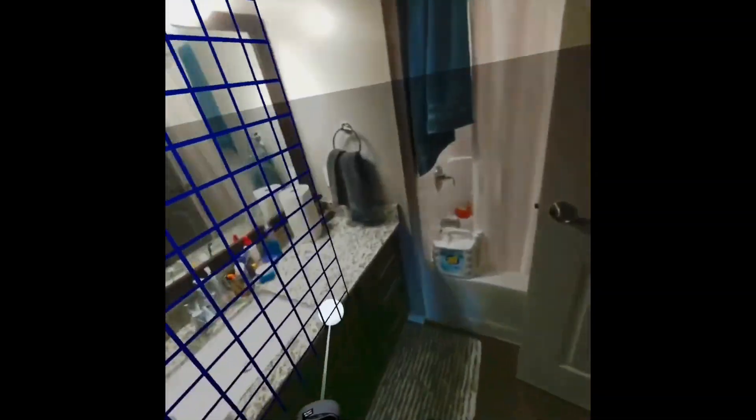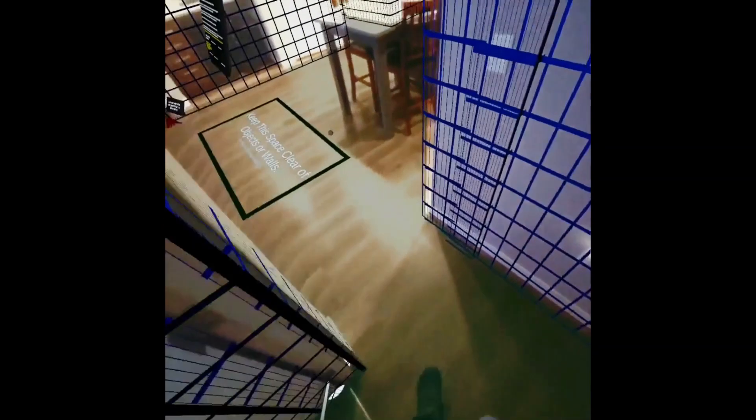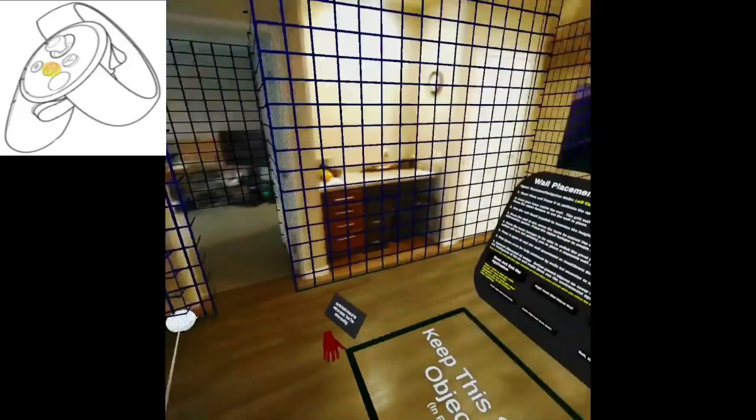When mapping the walls, the most important step is to make sure that there are no gaps in the wall leading to the outside. The player must be fully enclosed in their play space. Press X to finish.